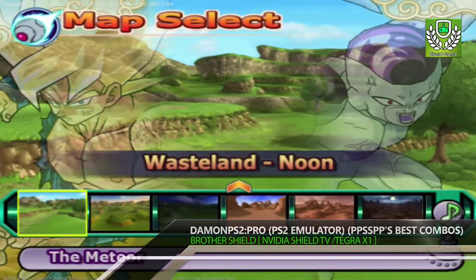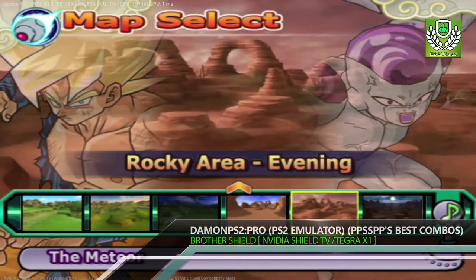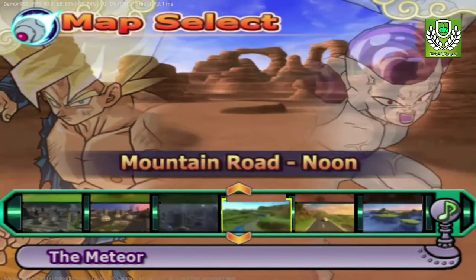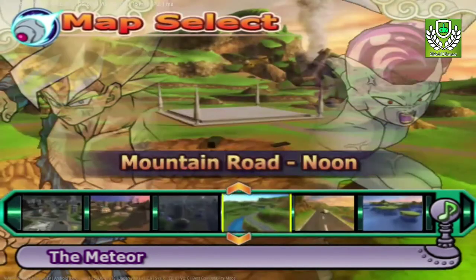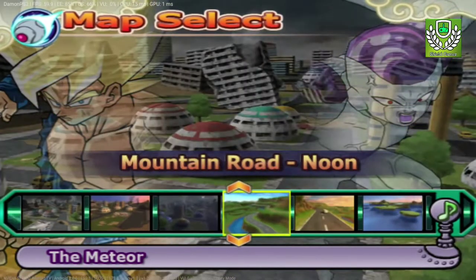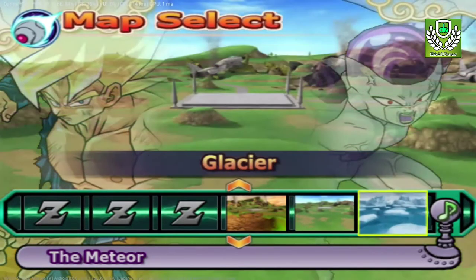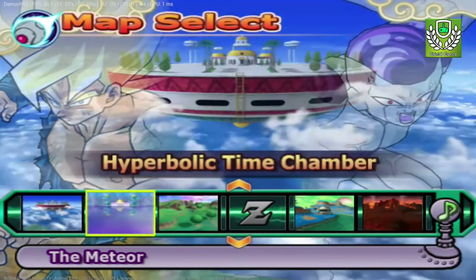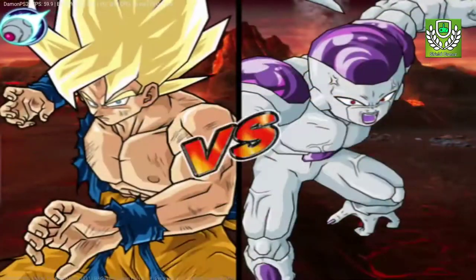The audio is working perfectly; however, everything is lagging behind. Rocky Area — there's Namek, Private Namek. Cell Area, Eagle Driver, Moon, Earth, Supreme, Hyperbolic — Hyperbolic Time Chamber is actually my favorite. Yeah, Private Namek. Let's go with the enemy guys.